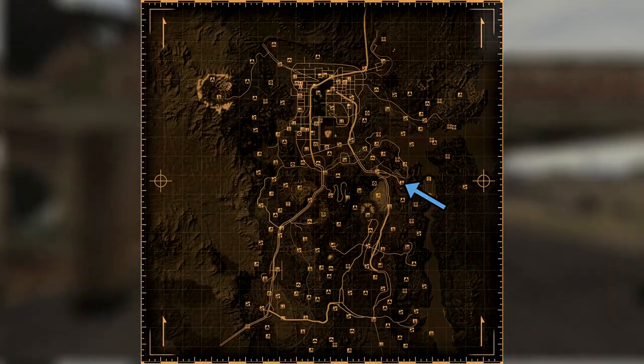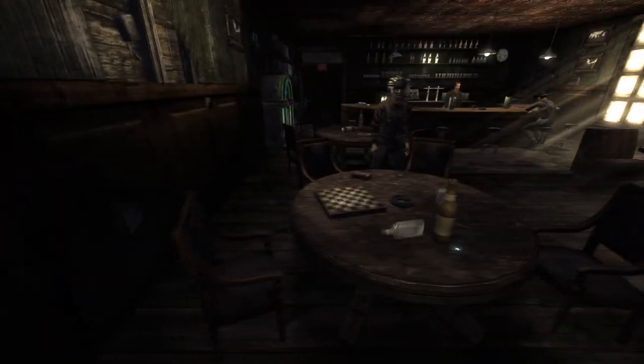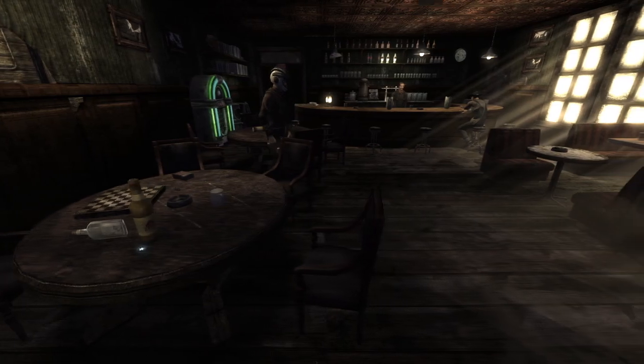Next up is Boulder City. Head into the Big Horn Saloon. Head straight into the left and the cap will be on a round table next to a chessboard.